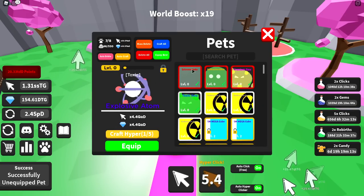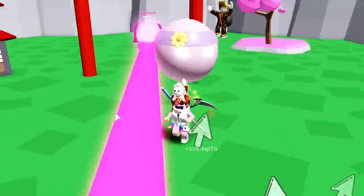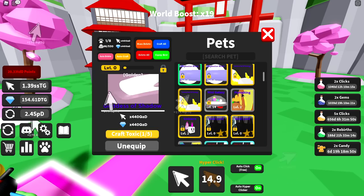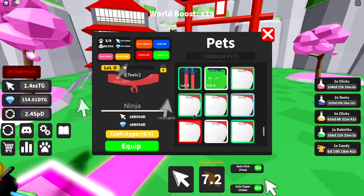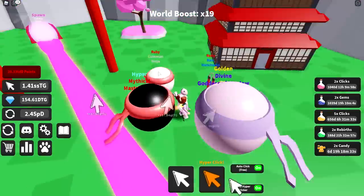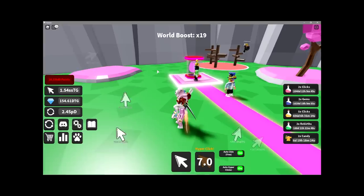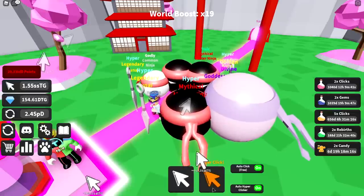We're gonna go ahead and equip the divine pet — my mouse got stuck. Unequipping all the currently equipped pets really quick. I want to equip the Goddess. Wow, that is so cool — she has a headband and this bat looks lit! That's a huge donut. We also equipped the master ninja and the nunchucks. The default ninja ruby looks cool too — the trio! The common ninja doesn't have eyeballs though. I really like the eyes and little eyelashes.